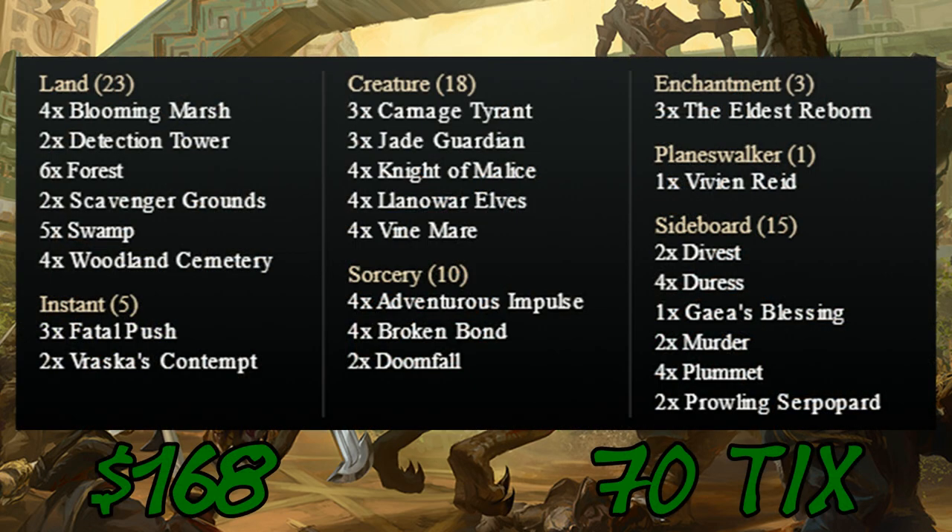Well, that about wraps up our deck tech for Don't Hex Me Bro, a standard black-green Hexproof deck that is actually relatively easy to pilot. Essentially, we're just putting out creatures that cannot be targeted by removal and they hold off until we can get our big guys out on the board and swing in for the win. And at the price of just over $167 on paper or $70 online, you can actually call this the high end of a budget deck. We're not going to label it as a budget deck, but the price definitely puts it in the range of affordable, and it's exceptionally fun to play.